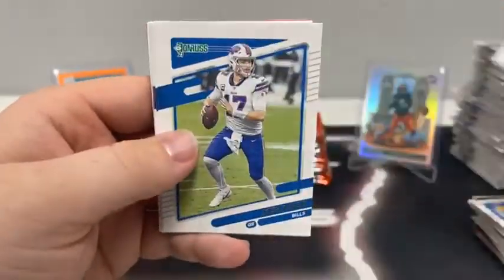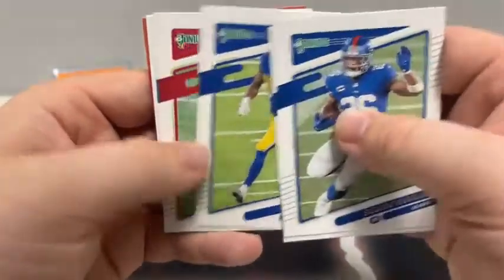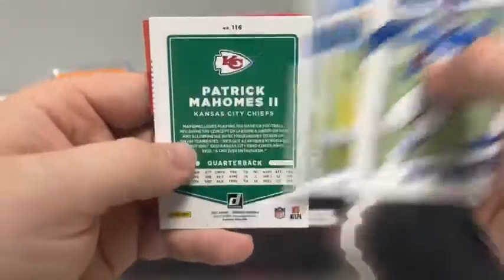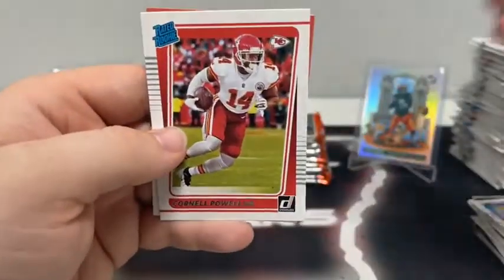Saquon Barkley for the Giants, Josh Allen, Cam Newton for the Pats, Leonard Floyd for the Rams, Russell Gage, base Joey Bosa, Patrick Mahomes, and a rated rookie of Cornell Powell for Kansas City.